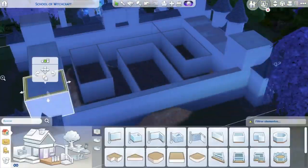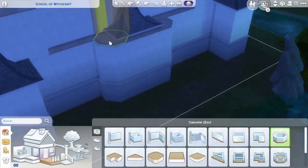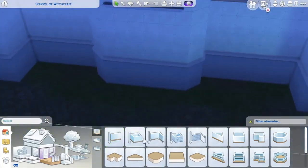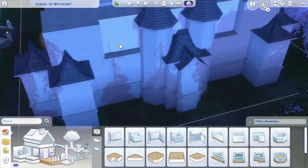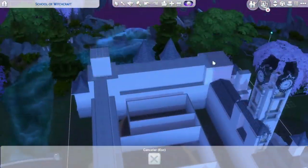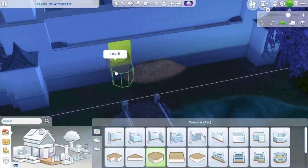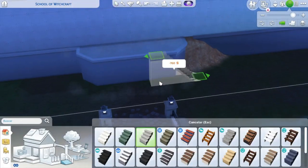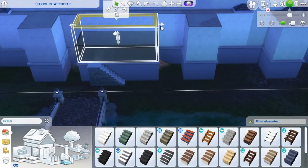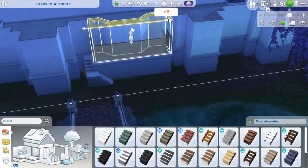¿Esta construcción está basada en estilo mágico? Yo quería que tuviera estilo mágico. No tiene decoración exterior, simplemente es que la veía tan grande la construcción que añadirle decoración exterior no la veía necesaria. Al fin y al cabo está en un solar, que es como si ya tuviera sus jardines. La única decoración exterior es en la escalera: una estatua de un hombre lobo, unas pocas plantas y una seta. Esta es como una gran mansión victoriana, o más tirando a castillo británico, diría yo.